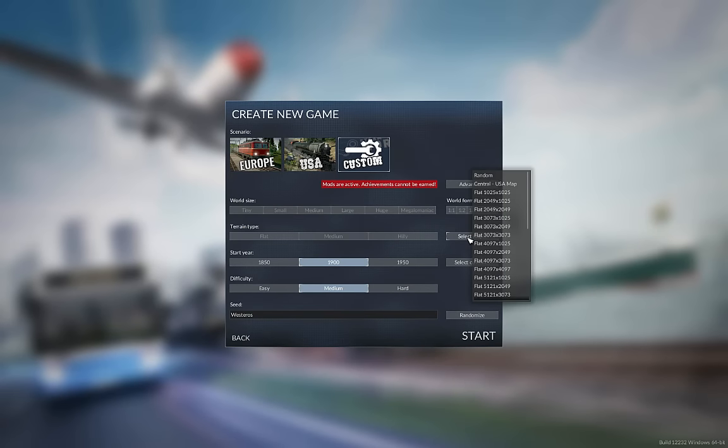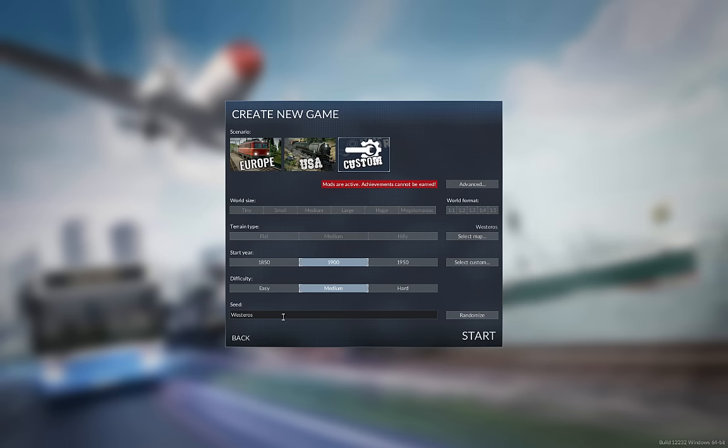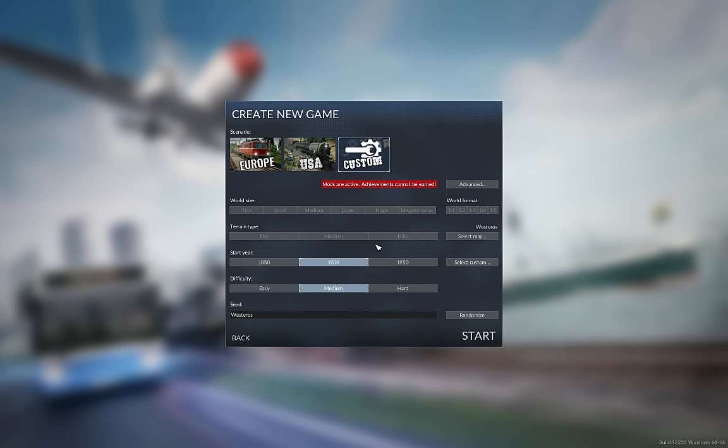Here's how you load a custom map — you just select map from here. These are all the maps I have subscribed to, and we're going to use Westeros. We're going to bring trains and trucks into the sort of medieval era of Westeros. I think we are doing pretty good on mods. I have one other one I can add. We don't have anything else to add, so we're going to save that. Seed is fine — all the industries and stuff are there for us and we just got to make it work.